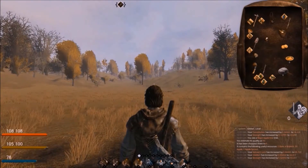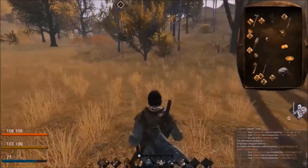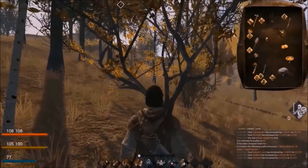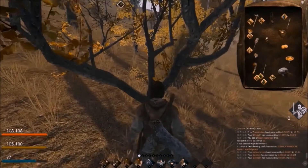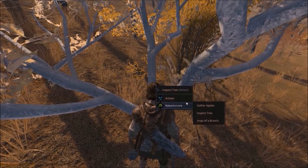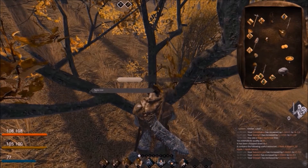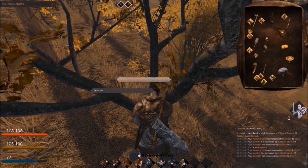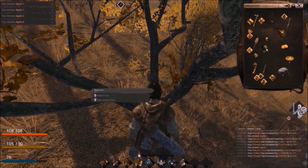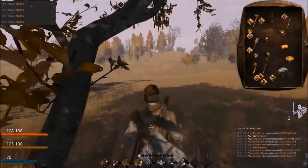Getting apples is a good way of getting some food and quite easy. Apple trees are dotted all over the map — you can tell an apple tree because it's not as tall and it's more spread out from its trunk. Go up to the tree, go to Nature's Law, and then gather apples. You can mass produce it and it'll take some off in bulk. Like with the first method, it picks off six and then two and then two singles. The quality of the apples depends on the quality of the tree, so the higher quality the tree, the better.